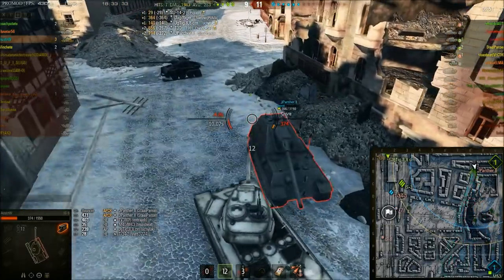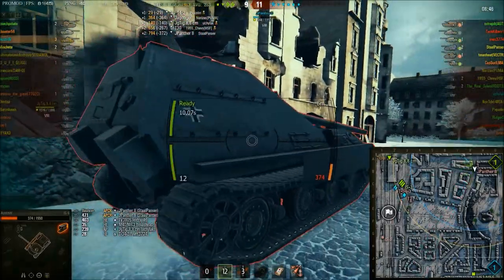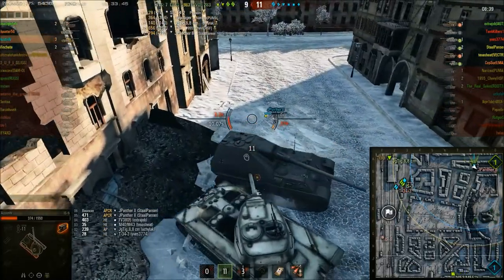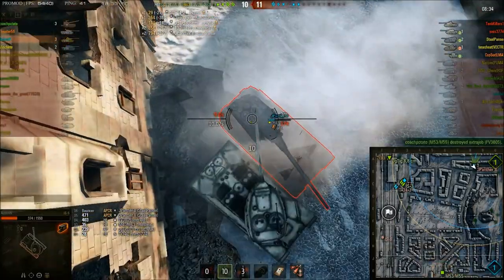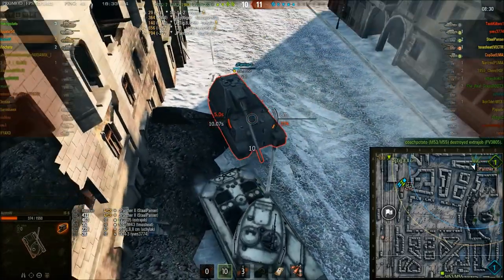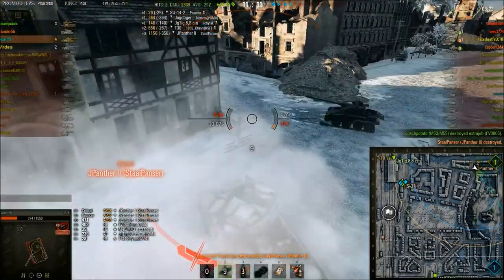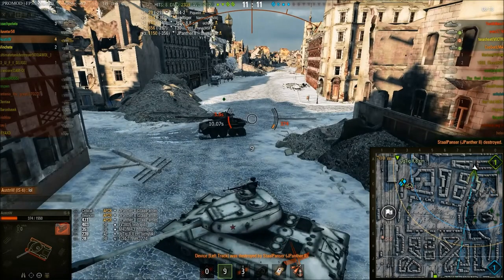A little bit of lag. But Austin has got him now. The Jagdpanther 2 made a big mistake — decided to advance too close. Austin was able to get to his rear. That shot misses the Jagdpanther 2 — may have been server lag. And Austin bounces on that sloped armor. This is not looking so good: he's got his rear to the Jagdpanther 2, he's a one-hit kill. But the Jagdpanther 2 bounces, allowing Austin to take him out for kill number 4. Some extreme luck there — a heck of a lot of luck.